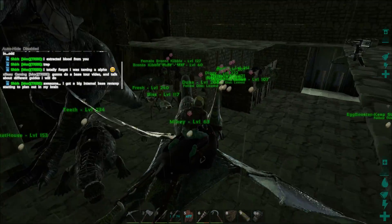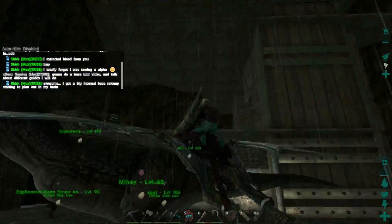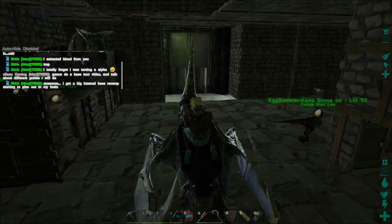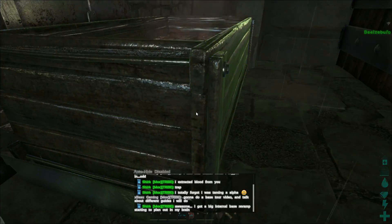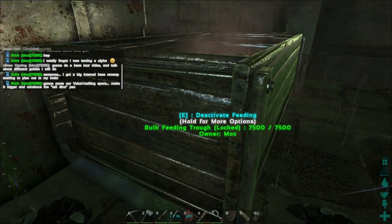We've got pretty much one of everything. We've got mantises — this is a sort of Scorched Earth and regular ARK setup. We've got carnos, we've got egg guys. We've got a lot of these things called the bulk, which is really nice because it will feed even babies.